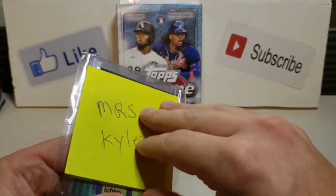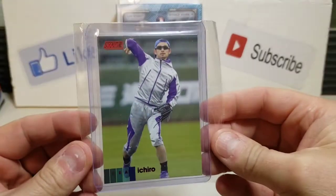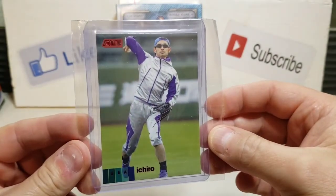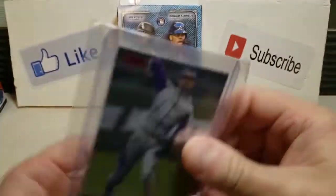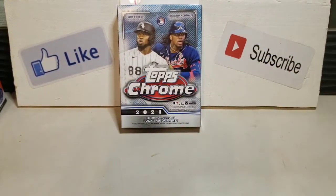You can do the honors. So for Mrs. Kyle we got an Ichiro Red Parallel. Look at those — I don't know if those are pants or shorts — but future Hall of Famer right there. Mrs. Kyle's Cards: 'Oh that's so cool. My man. Awesome.'